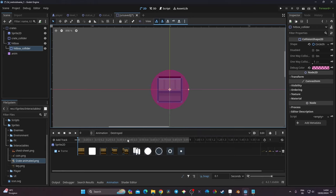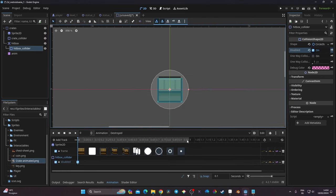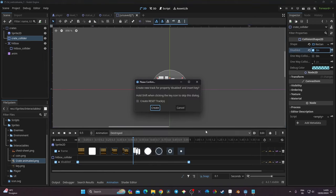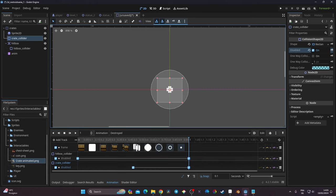In the 'destroyed' animation, I also need to disable the hitbox_collider at the beginning so we don't re-collide with the sword after the crate is destroyed. Then around the middle of the animation I disable the crate_collider as well by keying it as disabled, while at the start it is enabled so the player can still collide with the crate.